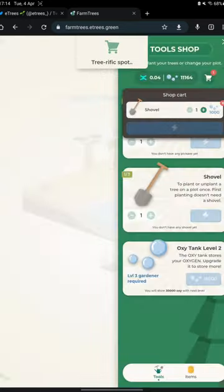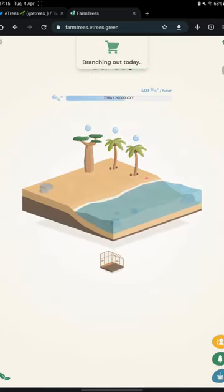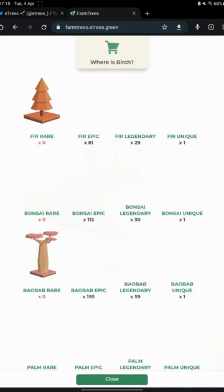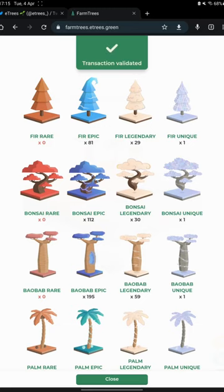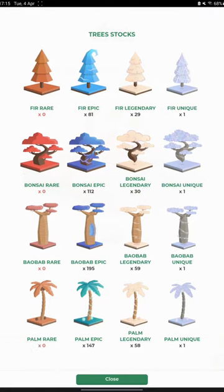The transaction has been signed in the X-Portal app. Let's see the shovel. While it loads, let's see some other stuff in the game. You can see all the rare trees that exist in the game in the tree stocks menu. Unfortunately, these trees have already been minted and discovered by the players, so you can only buy them from secondary markets at a higher price.